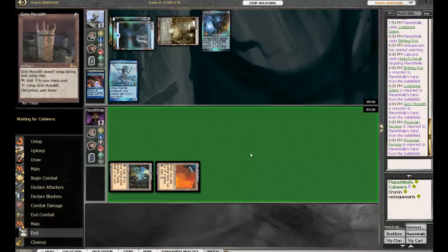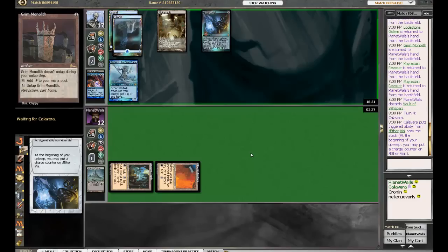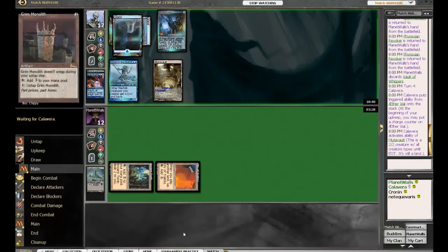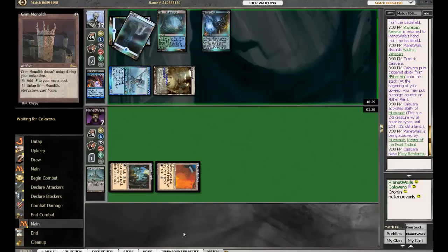That's a lot of damage. His Vial — oh yeah, he can Vial end of turn, beginning of turn — nope, does he have something? No. See, he's on 12 life and he's going to take another 5 right here. I would say this is very bad for Planet Walls.